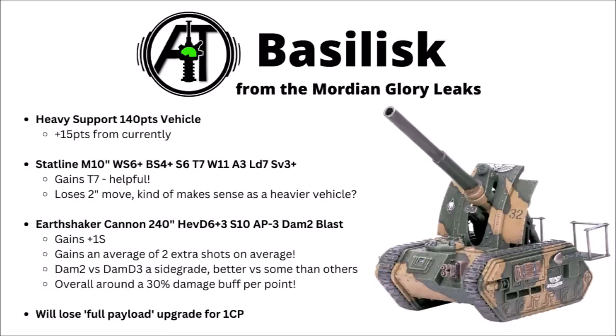On average you've gained 2 more shots compared with before, hitting at the higher strength of 10, which is relevant for a few targets — toughness 5 and toughness 9 — which are seeing a few more appearances. The damage 2 versus damage d3 is a bit of a sidegrade; it'll be extra good at killing things like Space Marines, but a bit more lacklustre against Terminators or anything with minus 1 damage. Overall, in terms of per points you'll get around about 30% more extra hits per point. Despite the points increase, I'd broadly say it's an improvement, but it perhaps has a few more targets it might struggle against.